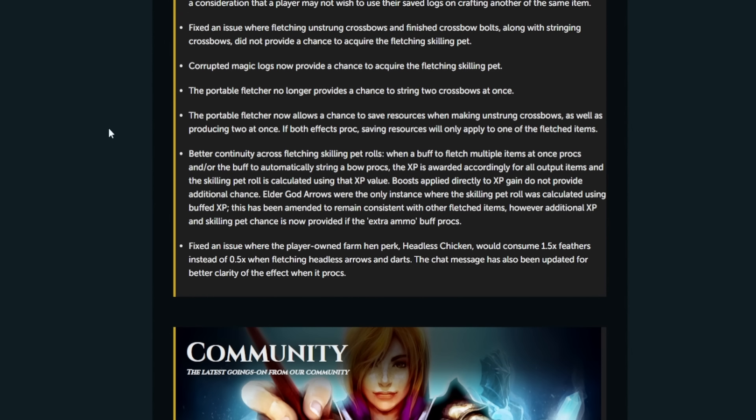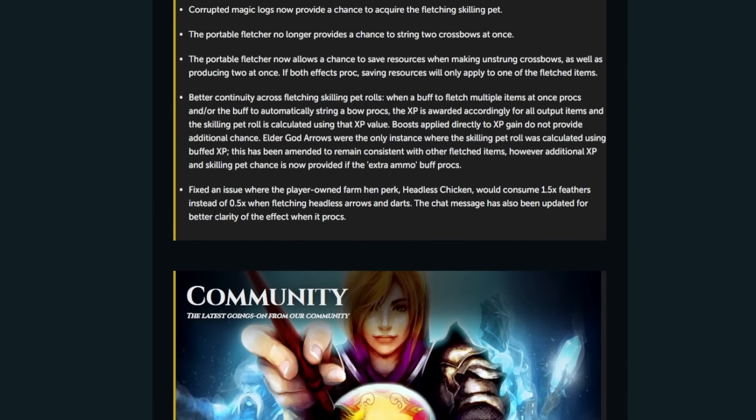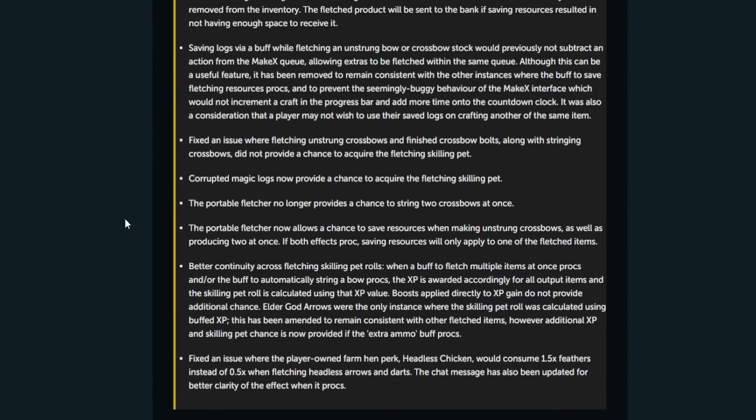The portable fletcher now allows a chance to save resources when making unstrung crossbows, with better continuity across fletching skill pet roles. Fixed an issue where the Player Owned Farm hen perk 'Headless Chicken' would consume 1.5 times arrows instead of 0.5 — that must have been really annoying. Overall there's lots of fletching stuff and fixes coming with this update as expected.